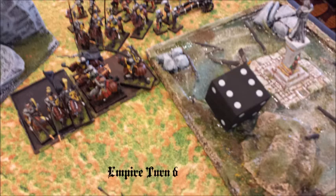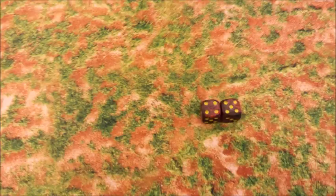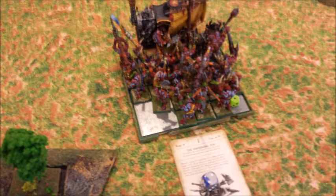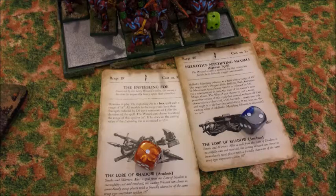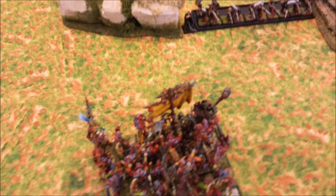Empire turn six: he moves closer — I think he fails a charge into my Savages' flank. Magic phase gets nine power dice. He gets off Enfeebling Foe, then Mystifying Miasma to lower movement by two. Close combat: he grinds with the tank, killing maybe five guys total — keeps trying to shoot my Shaman with the tank's gun but only does one wound per round. Then all my guys swing and miss. My War Boss misses. My Shaman misses. My BSB with his great weapon finally kills the Steam Tank!